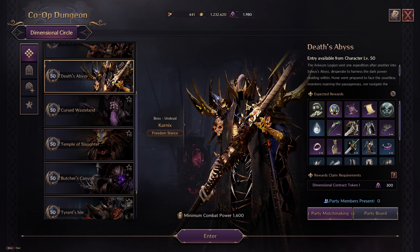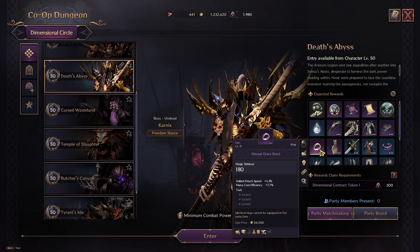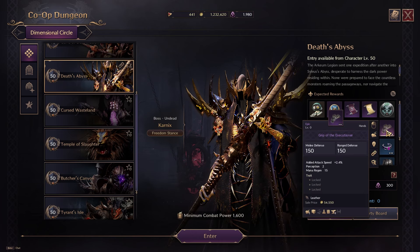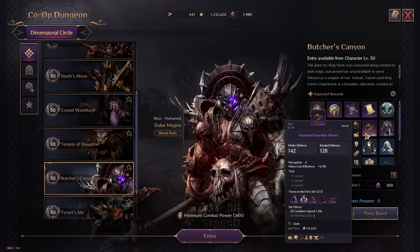Starting with Death's Abyss, let's look at the Abyssal Grace Ring — it adds attack speed and mana cost efficiency. Throwing on some mana regen and tuning it for a healer makes it a nice stand-in while waiting for a better healing ring. I don't recommend going for the Karnax Nether Bow or the Grip of the Executioner — we're solely focusing on cloth and healing gear better suited for healers. Witcher's Canyon is a perfect dungeon to get the Ascended Guardian Gloves. Our main goal as a healer is to get our Transcended 1 set — a lot of that gear is not in the game yet or is locked behind your guild, so that's our endgame best-in-slot to focus on.